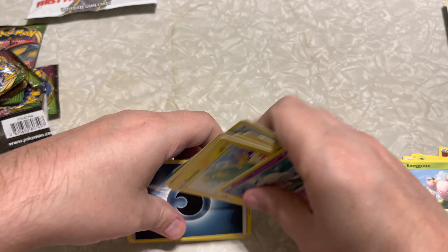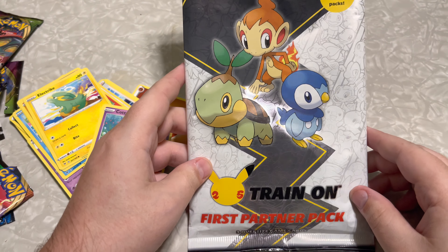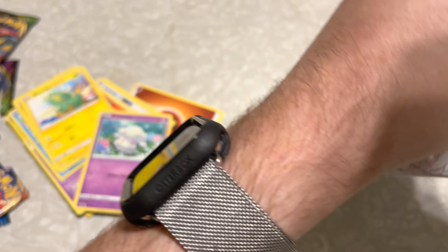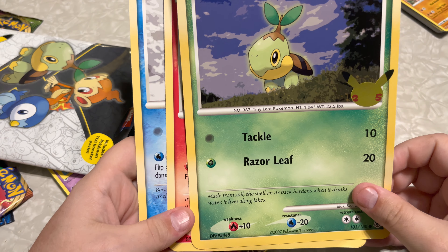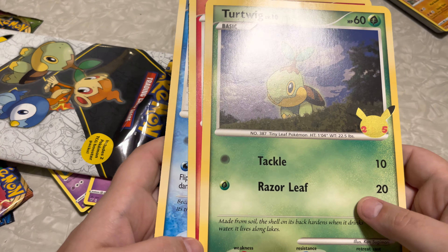And now we're going to do something a little crazy — I'm going to open up this Train On First Partner Pack. Get those three jumbo cards and a couple packs. We're going to get that Turtwig, the Chimchar, and the Piplup. Happy 25th Anniversary, Pokemon! Oh dang, they really did us dirty with this pack — they give us Chilling Reign and Sword and Shield. And we all know that Chilling Reign has the worst drops. It is worse than Battle Styles. They really need to chill out on selling those cards.